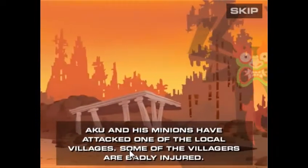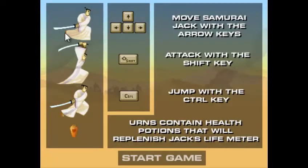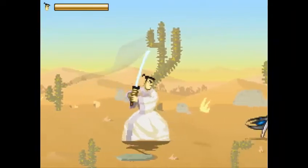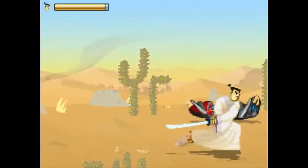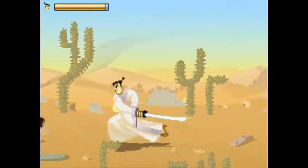So Aku and his minions have attacked one of the local villagers and some of the villagers are badly injured. But we're not here for the story, we're here for Samurai Jack kicking butt. I can jump with control, shift with that, and blah blah blah. Here's Samurai Jack in all his 16-bit glory — and of course I get hit by the first guy.